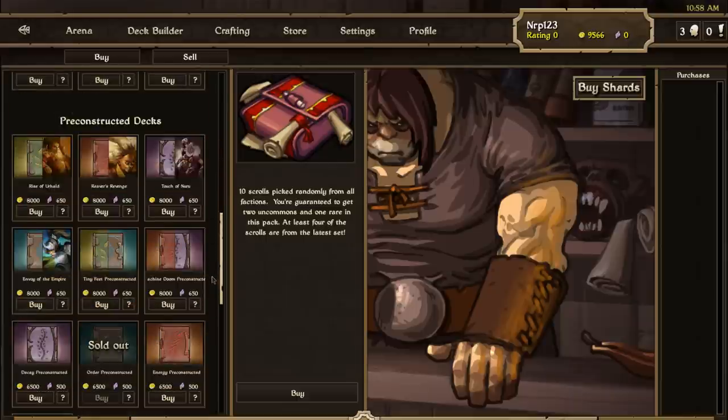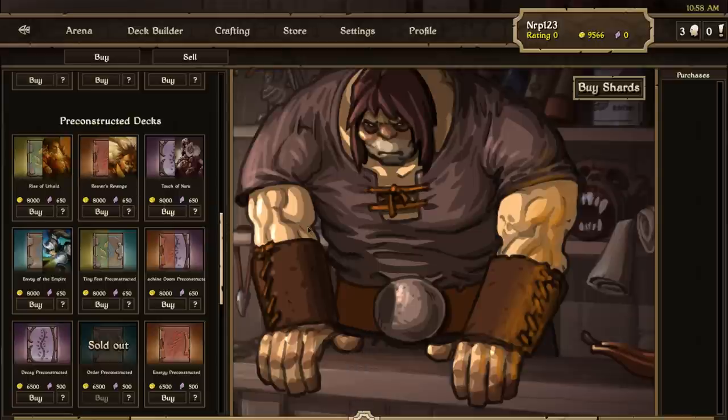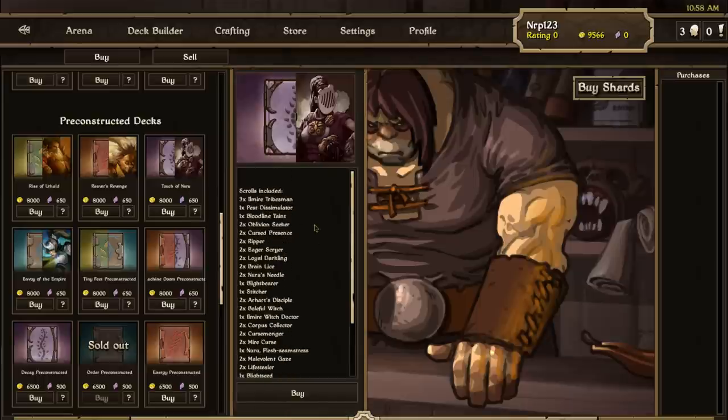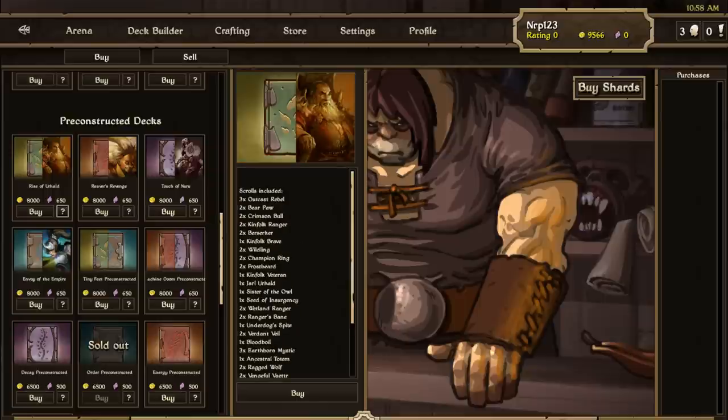There are also four new pre-constructed decks with Champion themes: Rise of the Urhalds, Reaver's Revenge, Touch of Nuru, and Envy of the Empire. These were helped made by Blinky, so you can thank him for putting all these Rebellion Scrolls in there so we can get our hands on them pretty fast.